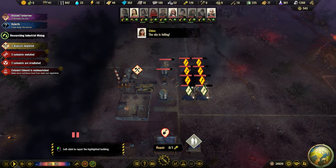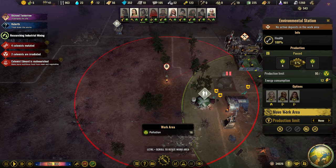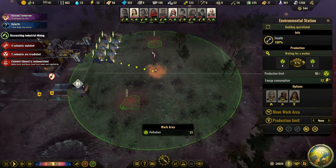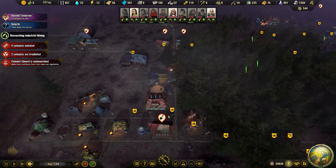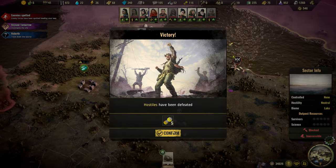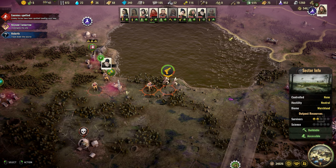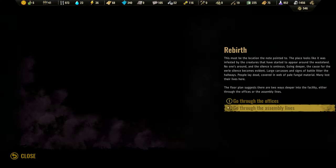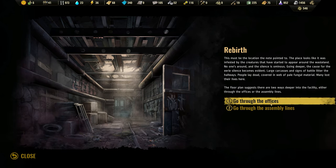These patches are closer, so let's just get rid of them. It will go very fast, I believe. That is good. That is weak, so let's attack that while we can. Rebirth. The floor plan suggests there are two ways deeper into the facility - through the offices or assembly lines. Offices.